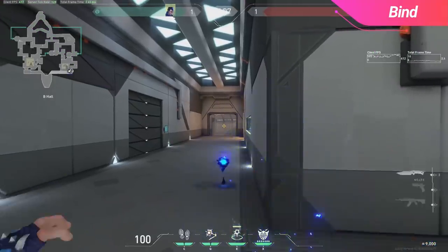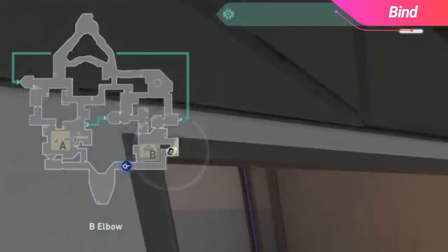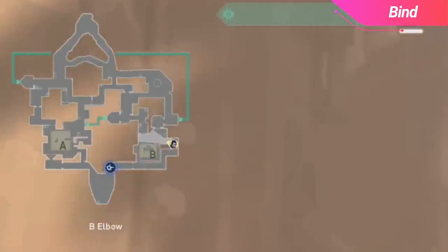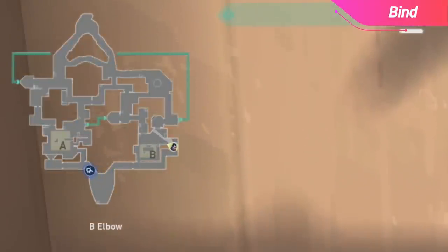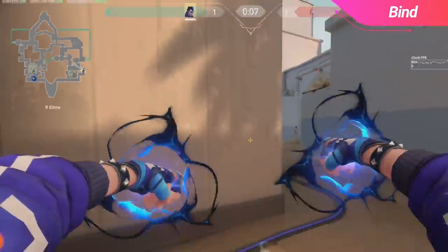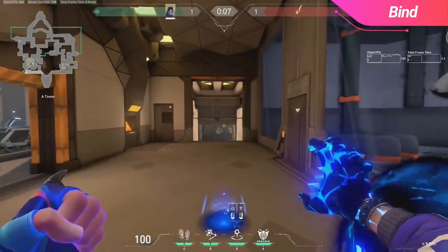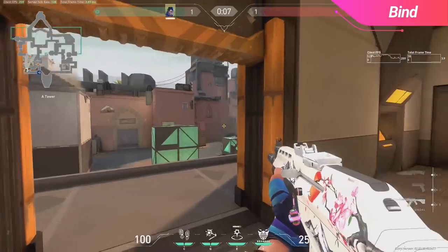One thing that is essential to know on Yoru when playing Bind is that you can actually send your gatecrash directly through spawn to rotate incredibly quickly between the two sites. You can do this on all maps, but it's incredibly strong especially on Bind, because if you believe the enemy team is going to take the teleporter, you can preemptively prepare this and beat them to the other site. When done correctly, you will basically cut your rotate time to zero and come up with some really clutch plays.